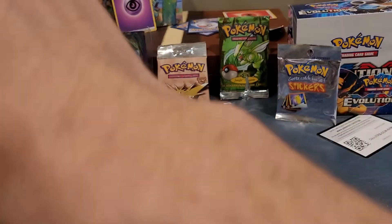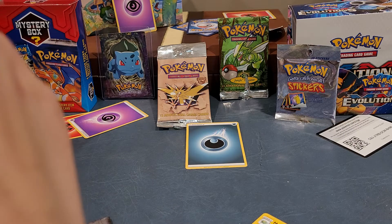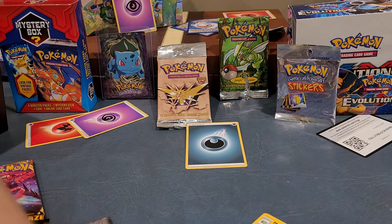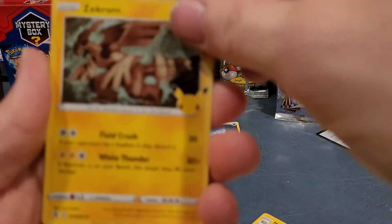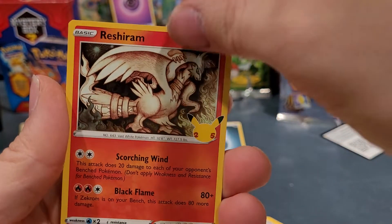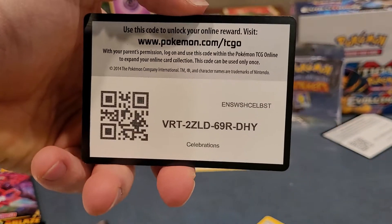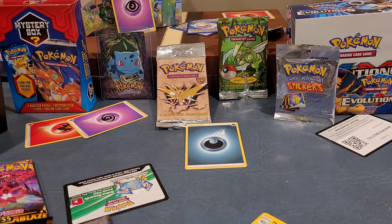Final pack — Celebrations. I'm happy about the Cleffas. Dark Gyarados is cool, and I've gotten everything but a Charizard. We got Zekrom, Palkia, Reshiram, Solgaleo. Of course the last pack is some garbage. Alright guys, that's it — that's the Elite Trainer Box opening. Comment, rate, subscribe. Thanks, guys.